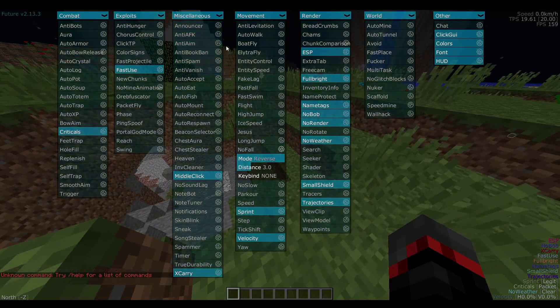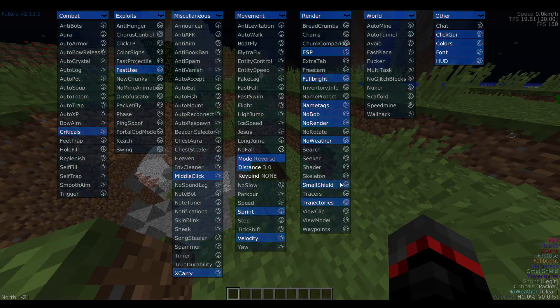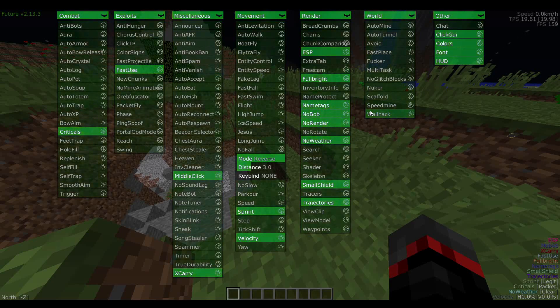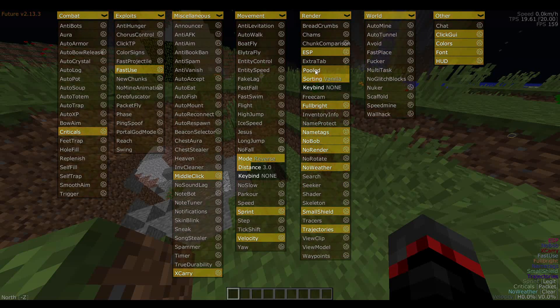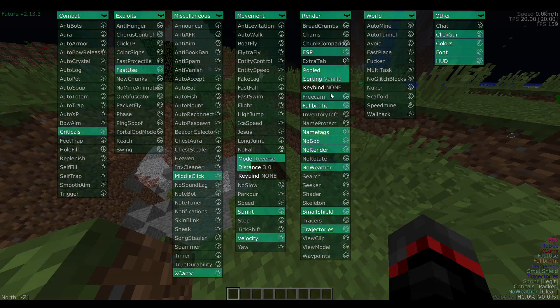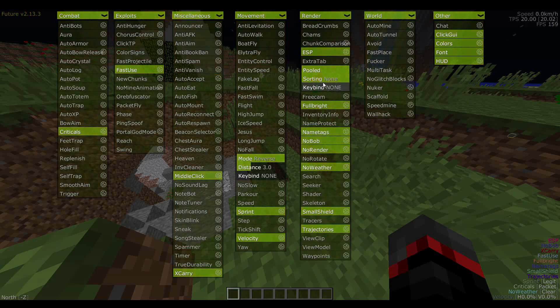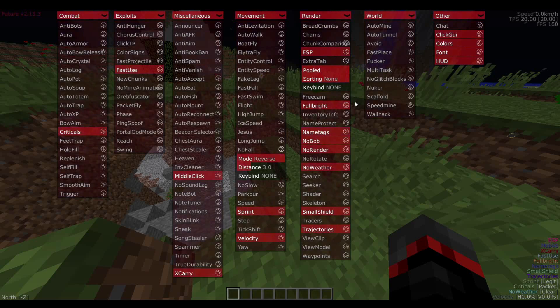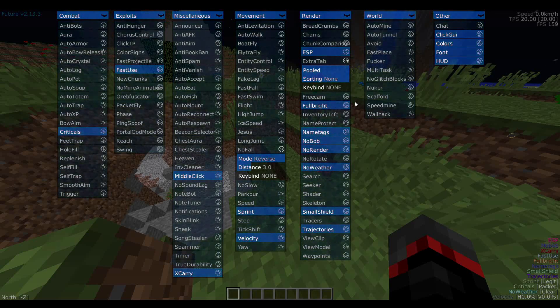For extra tab, they added pooled which improves player list performance — not 100% sure what that means but it's an option right here. They've also added sorting options: vanilla, length, ping — I think this is for the tab list or player list if the server offers it. And there are other minor improvements and bug fixes to the extra tab option.